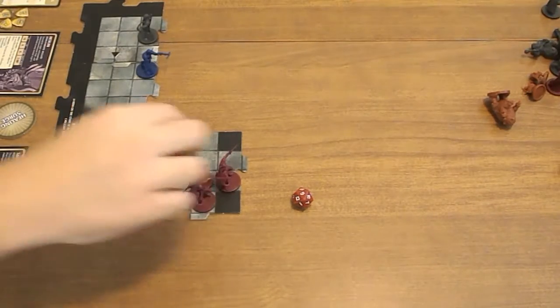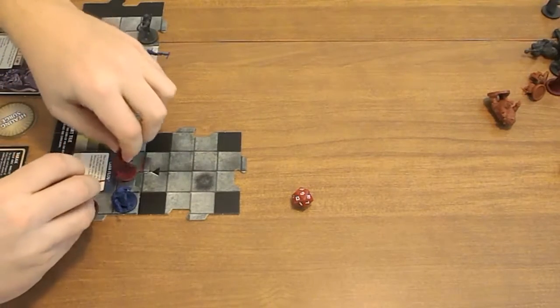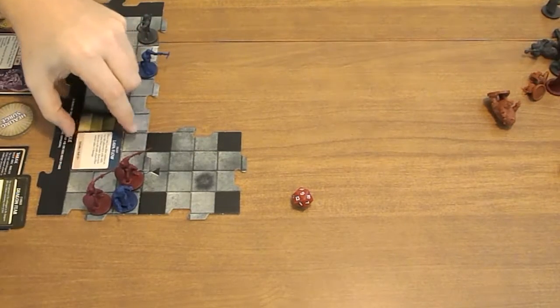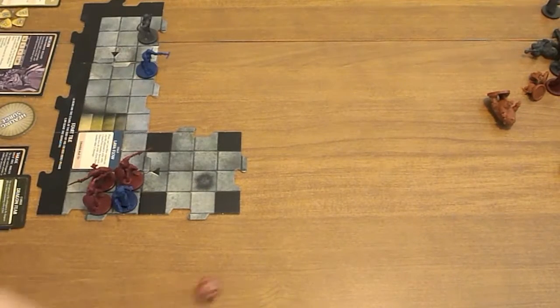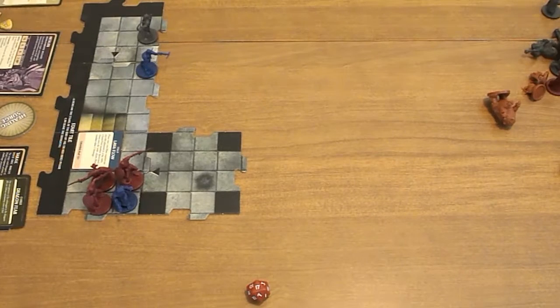Legion Devils are going to activate and move in and attack. Each of them are going to attack Heskin — 18, that's a hit; 16, hit; 17, hit. He loses 3 life. I'm rolling better for the enemies than for my guys. Then the Lava Flow: place one Lava Flow marker on any adjacent tile. Heskin's taking a damage. I assume I can disable any of them instead of attacking a hero — remove all Lava.